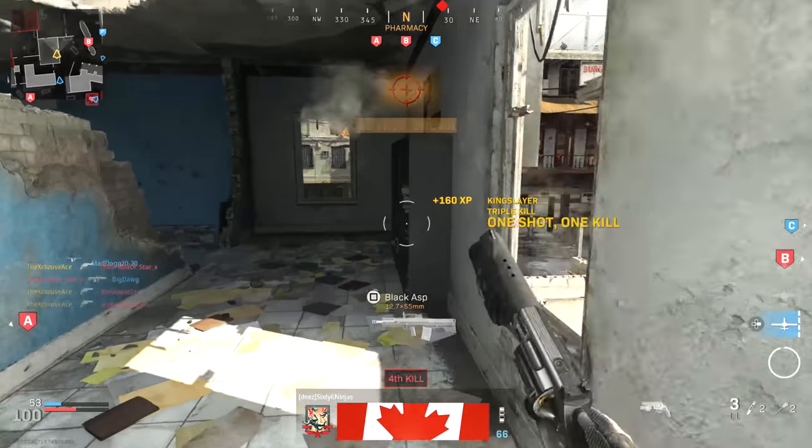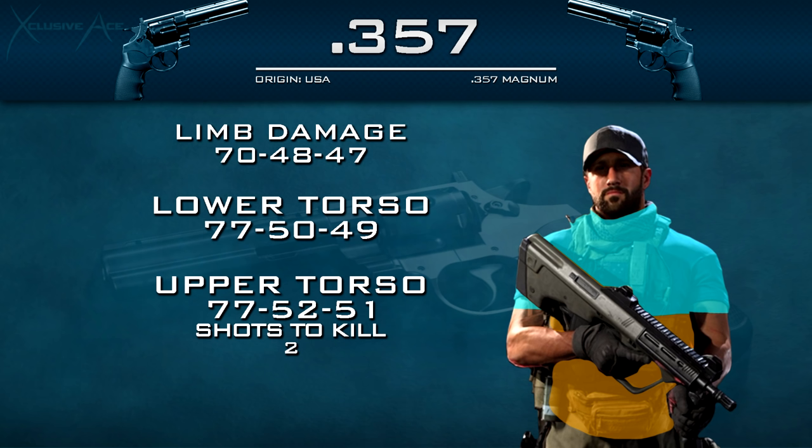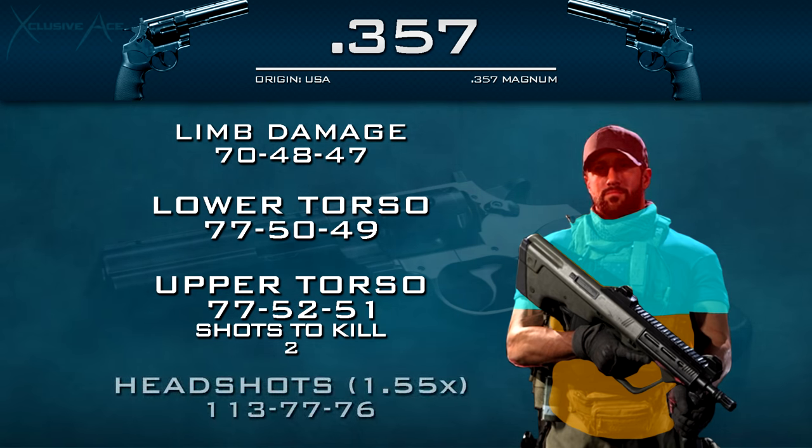First up, let's have a look at the damage profile. The damage profile for the 357 is very similar to the Desert Eagle but a little bit different at longer ranges. Just like all pistols, we have different multipliers for the limbs, lower torso, and upper torso. With the lower torso it's a two to three shot kill depending on range, whereas with the upper torso it's always a two shot kill — that's what separates it from the Desert Eagle, which drops off to a three shot kill to the body even in the upper torso. Up close we deal 113 damage to the head, so this has one shot headshot potential.